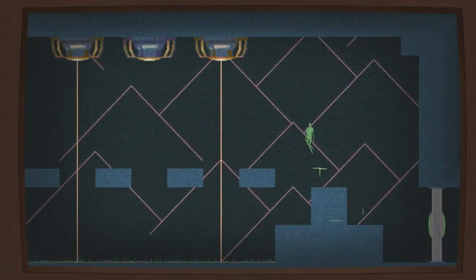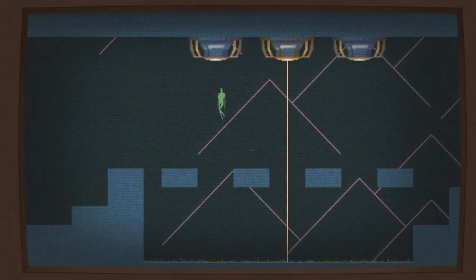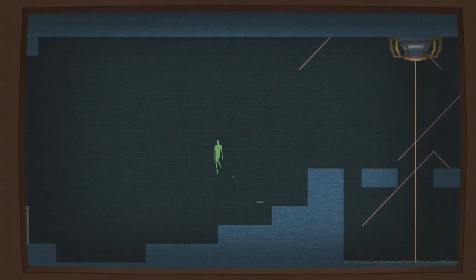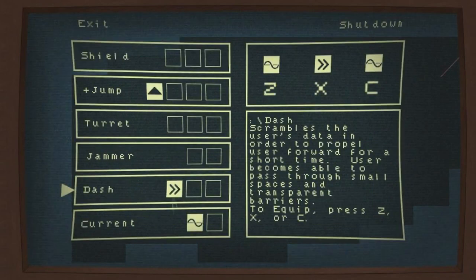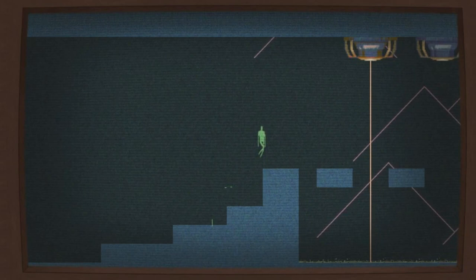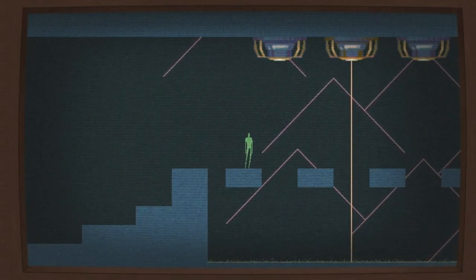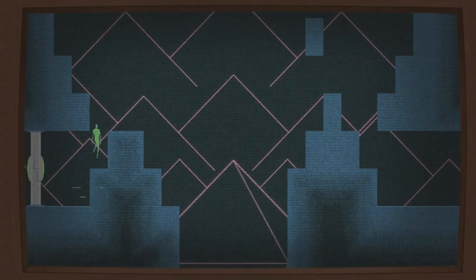This is not where I meant to go, but I saw a thing I wasn't sure if I'd been to before. I think it was just another Metroid door. What we got here? Dash — through small spaces and transparent barriers. Nice. Alright, I like this one.